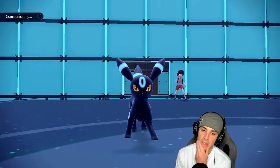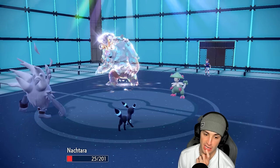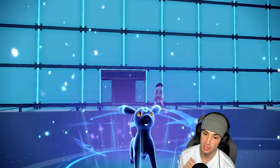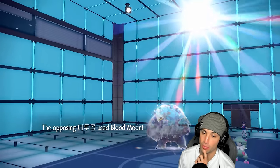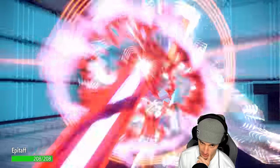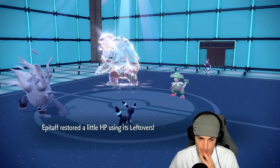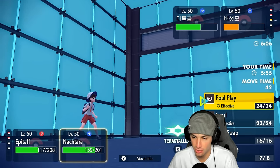I decide to Moonlight instead of attacking. He doesn't Protect — he just attacks, and I realize I could have taken out Annihilape. I thought he was going for Spore, so Moonlight was the read. Either way, Moonlight gets us some HP recovery back. Then Blood Moon is about to launch — but we soak it, and we can Drain Punch next turn, which could be really good.